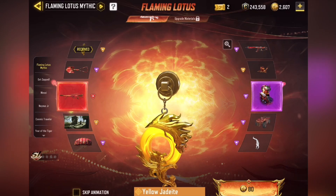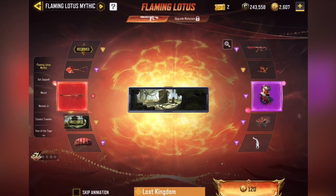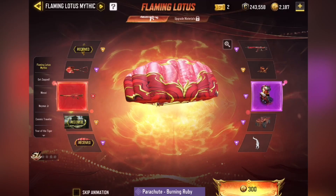Second pull here. Probably the two worst things. Parachute's probably worse than Charm, to be honest, but it's not looking good right now. My god, the three worst items so far. Do one more pull for sure, see how this goes.